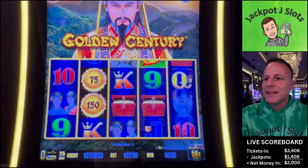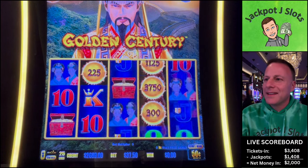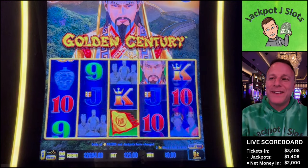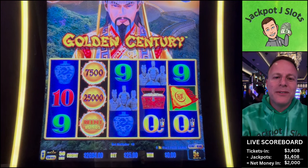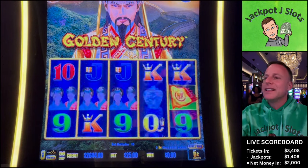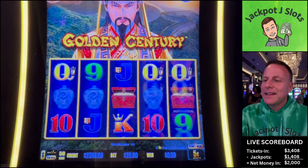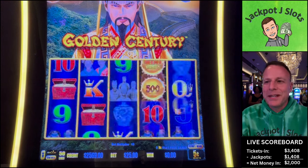Oh boy. Not in there. Let's go — that's the max bet. $25 on the $0.05. Look at that — that would have been $1,250 right there. Two flags, one more. Such lovely big orbs on this bet. Only $50 mini, but they still look pretty.